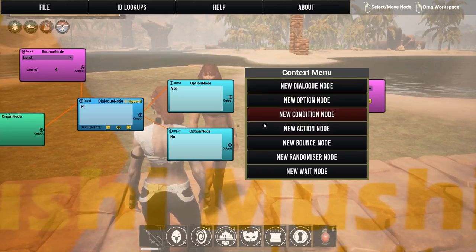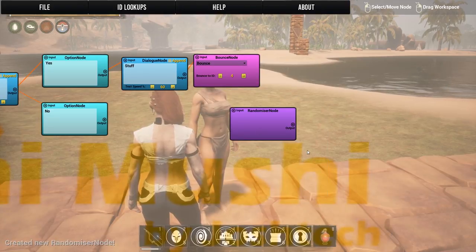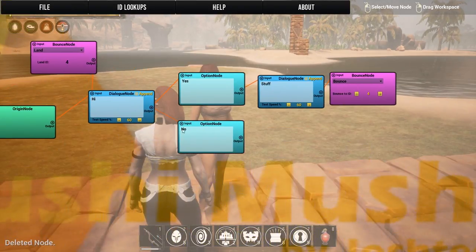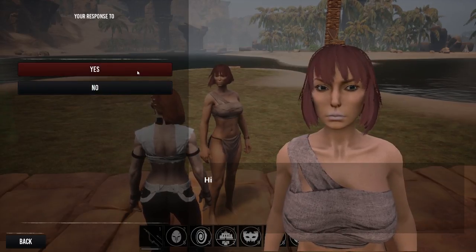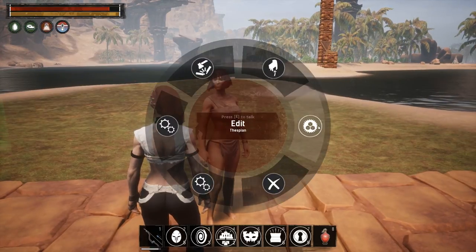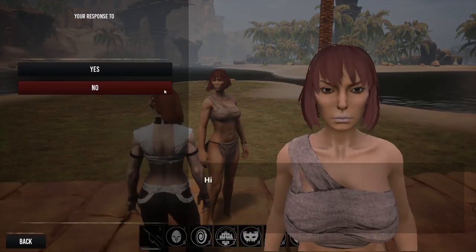You'll also need a Wait node in a loop, because everything is instant — without a wait, the bounce just fires immediately. We also have a Randomizer node that picks random options, and the Wait node pauses execution. Once we add a wait node into the loop, activate her, and click Yes, she says her dialogue and then bounces right back — so the conversation loops as intended.